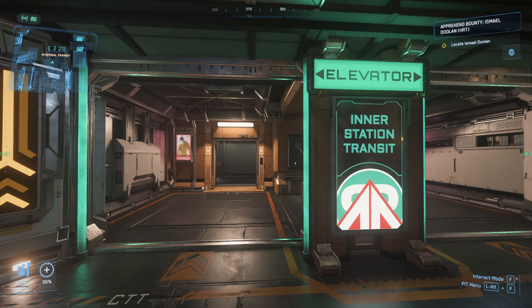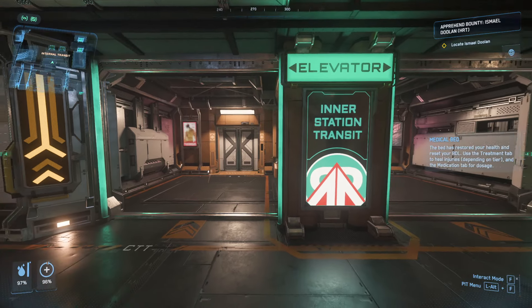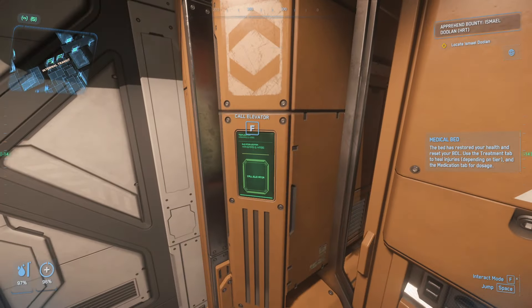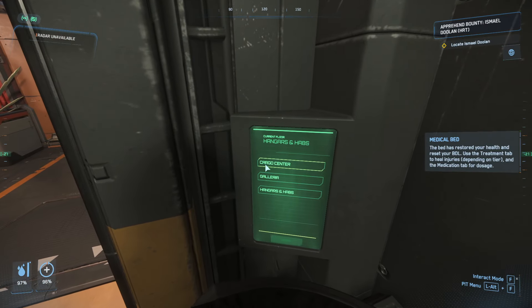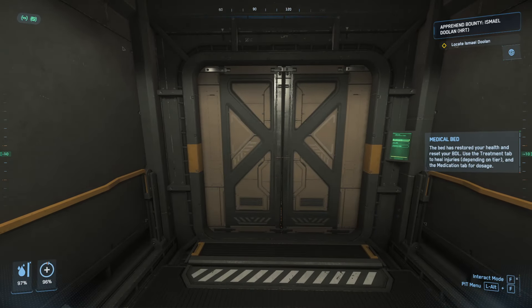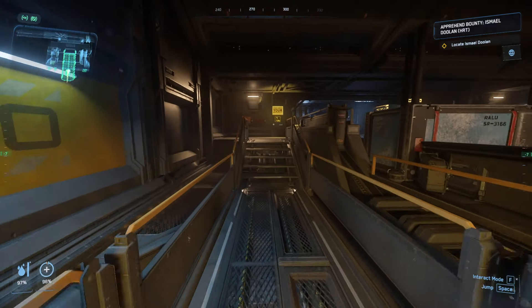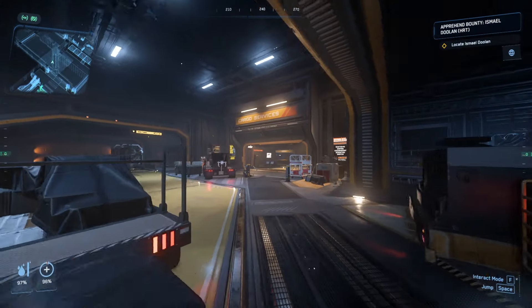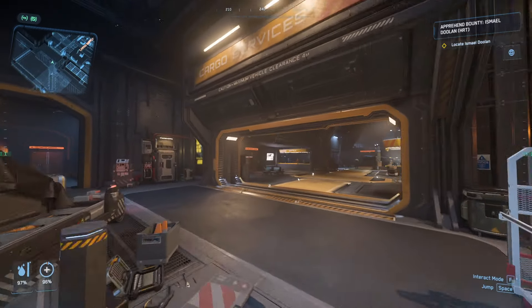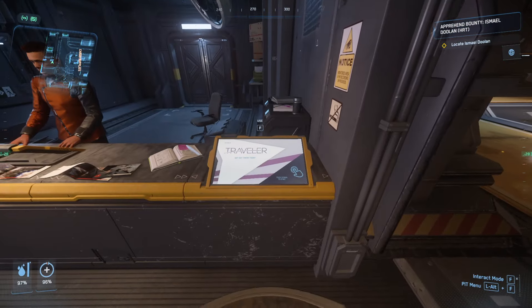For the second part, which is going to be our gear and setup: if you head over to the Interstation Transit here on Port Tressler, which is around the Microtech planet, you're going to head over to the Cargo Center. This is going to get our ship for the day and a little bit of the loot we need in order to do this. Walk forward and run to the Cargo Services, and look to the left — this is where you can find your rentals.